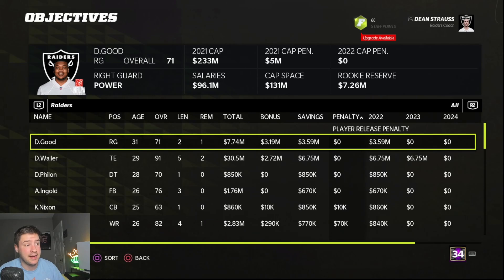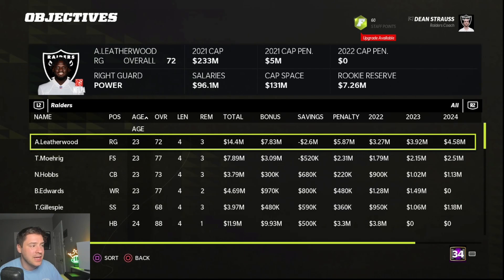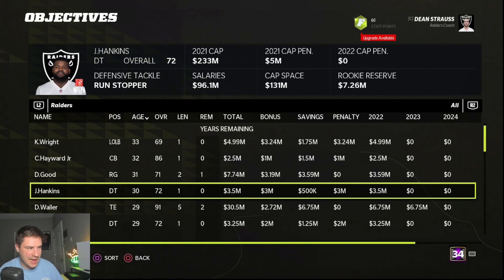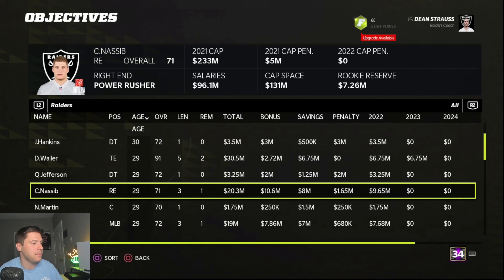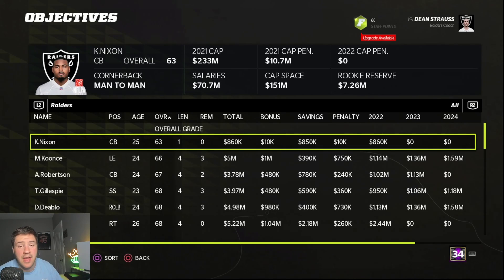Now that we've gone through and cut everyone we can from that zero-penalty list — these guys are still hanging out because they're hurt or they're named Darren Waller — we're at $131 million in cap space, which is up $60 million from where we were earlier. That's a lot of room to work with. The next thing I'll do is go over to age and see if there's anyone to cut on that list. I'll probably cut Carl Nassib to save another $6.4 million, and Kiwatowski will save me about $7 million. We're now up to $151 million, but our cap penalty is $10.7 million so I want to be cautious.